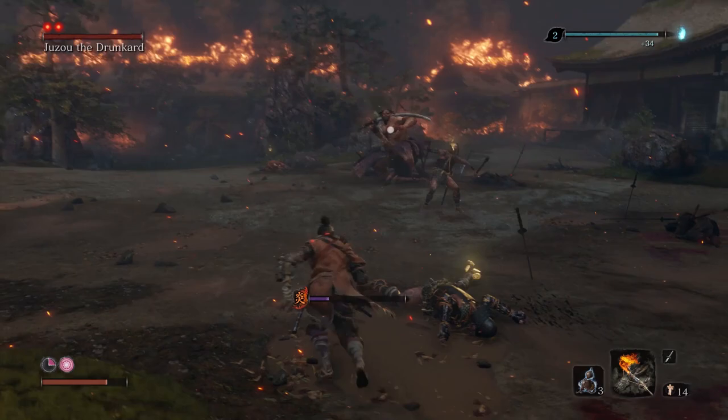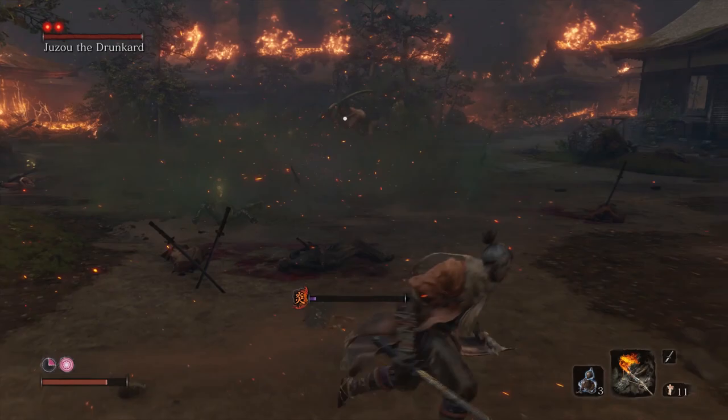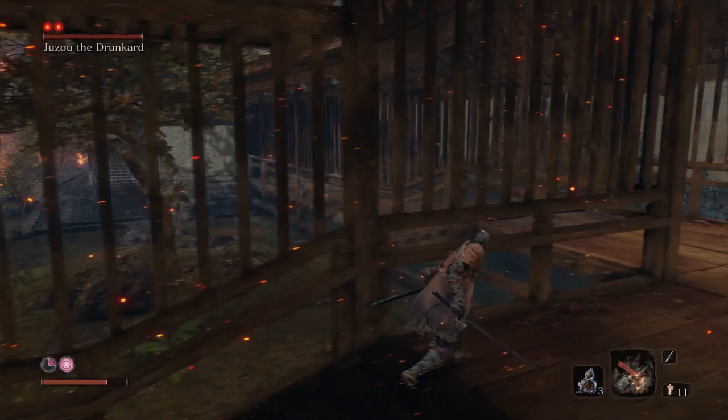As you can see from his attacks, he likes to do big swinging attacks. There it is — a big cloud of poison. Fire doesn't get rid of it.